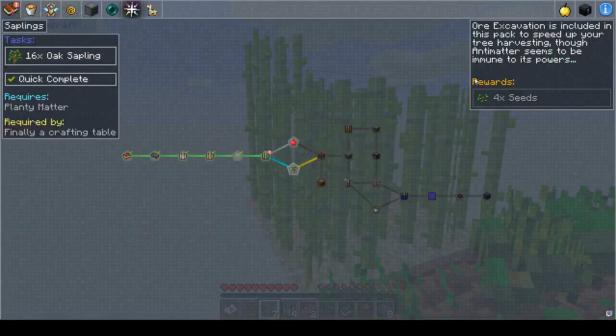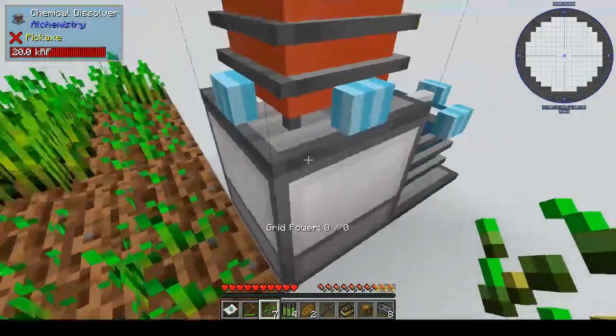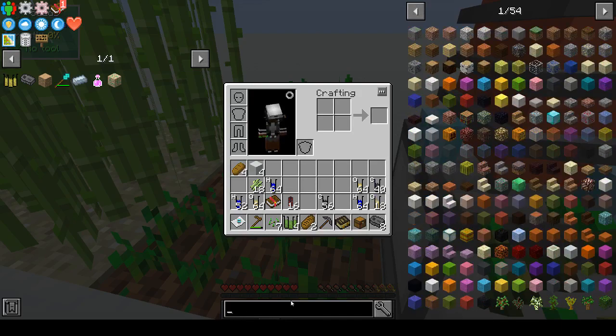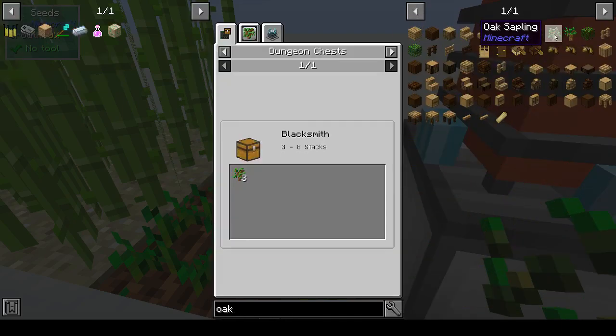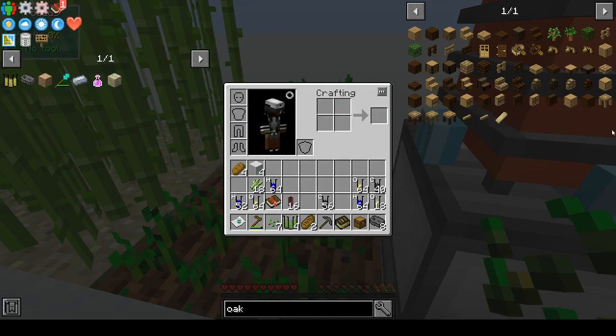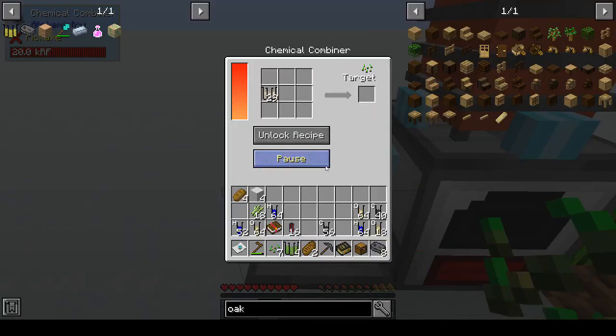Okay, saplings. We need to get 16 oak saplings. In JEI: oak saplings — chemical combiner, so oxygen and cellulose. We just need to make one sapling, so: combiner, unlock recipe, one oxygen and two cellulose.